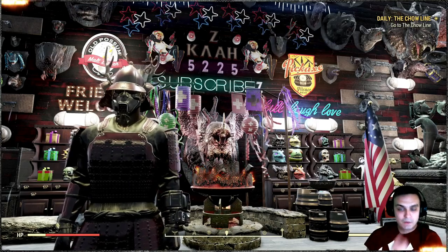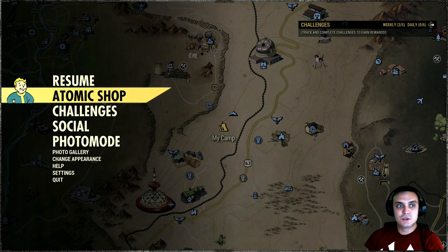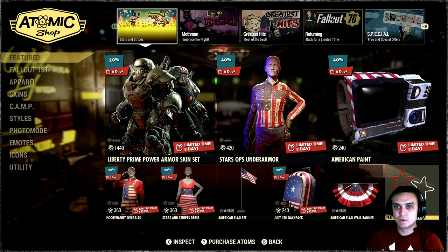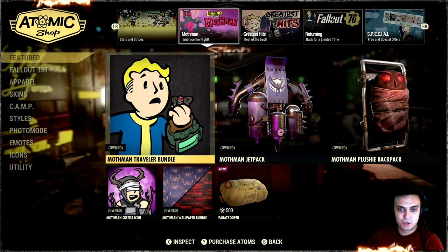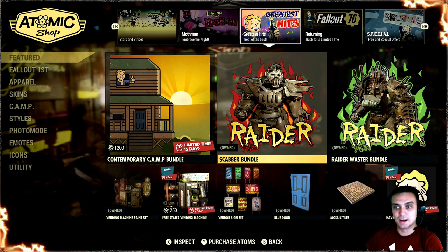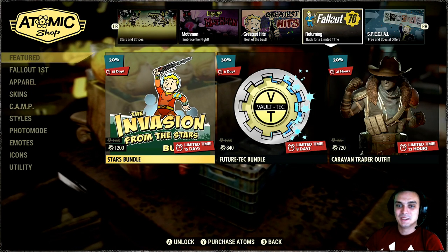First things first, let's navigate to the atomic shop and see what we got at the shop today. I still need to do a review for the Mothman Traveler bundle by the way — I'll explain my reasons when I get to that topic.